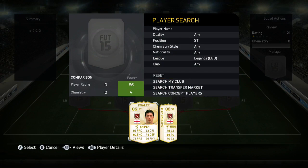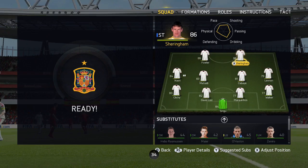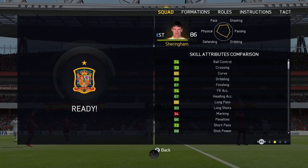How's it going everyone? JT Judgment here and welcome back to another Legend review in FIFA 15 Ultimate Team. Today we're going to be taking a look at one of the lower rated options when it comes to the Legends. We've got one of the 86 rated choices of the lot — we've got Teddy Sheringham, one of my personal favourites in FIFA 14 Ultimate Team.